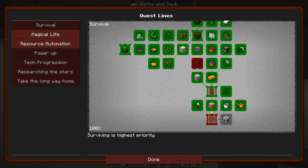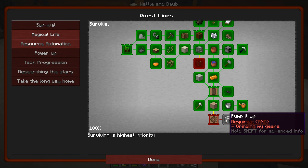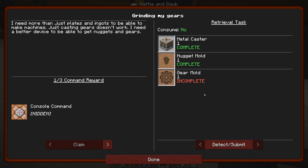That is now done. Basic piping. Grinding my gears. And then we have pump. So this is something that unlocked a little bit ago — we should probably take a look at this. It wants us to make a gear mold. It says I need more than just plates and ingots to be able to make machines — just casting gears doesn't work. I need a better device to be able to get nuggets and gears. So let's make ourselves a gear mold. This is going to do some kind of a hidden console command and unlock some more stuff for us.